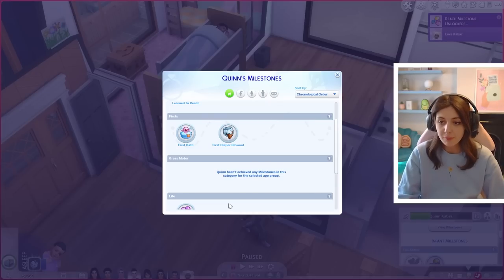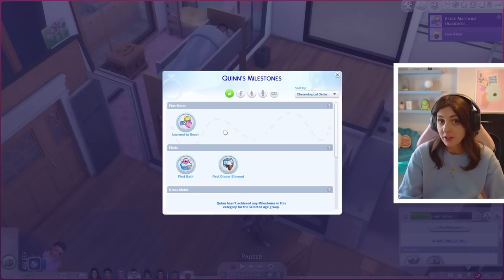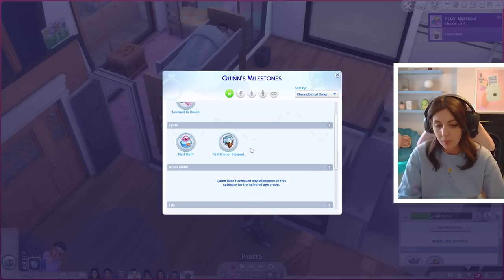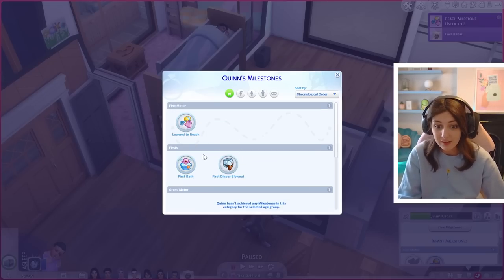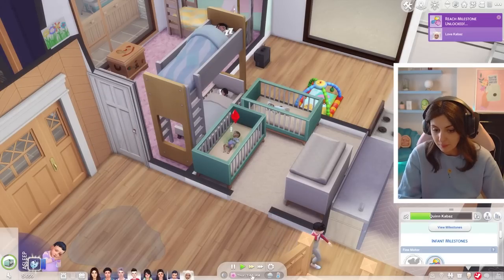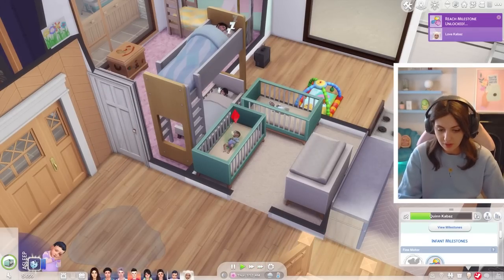If you've missed any of my previous 100 Baby episodes since the infant update came out, the way we're doing it is by Dr. Gluon's rules. He tweeted that to age infants up into toddlers they need to get two of every single milestone. You can adjust that to make it harder, but we're doing two of each: fine motor first, then gross motor. Social life isn't as important - it's just in the skills.